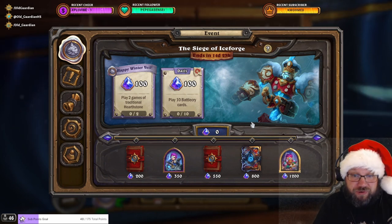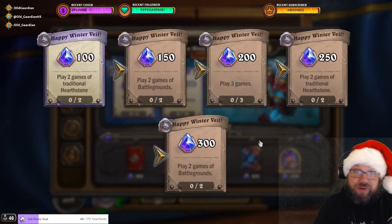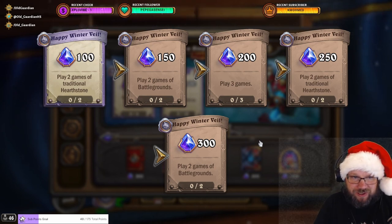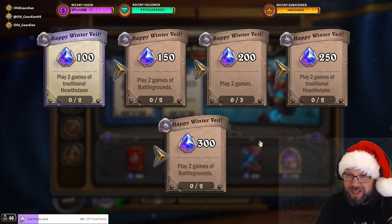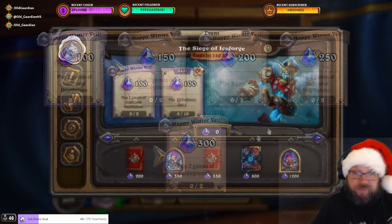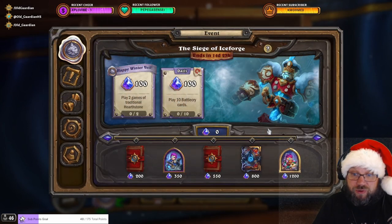A little bit of a weird choice, but okay. As for what you need to do, here is the event path. The event quests start with Happy Winterveil — play two games of traditional Hearthstone, then two games of Battlegrounds, then three games, then two games of traditional Hearthstone, and finally two games of Battlegrounds again. Altogether, the main event quests are going to give you 1000 event XP, and this time the final reward is going to cost 1200 event XP, unlike in the previous events where it has been only 1000.